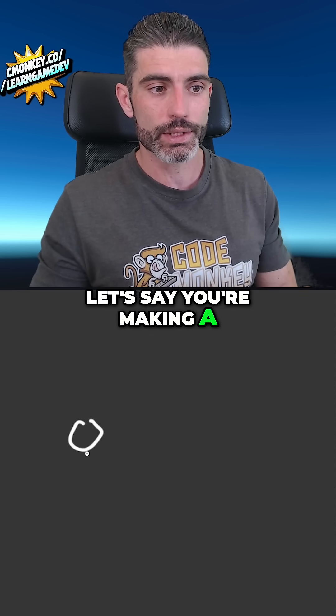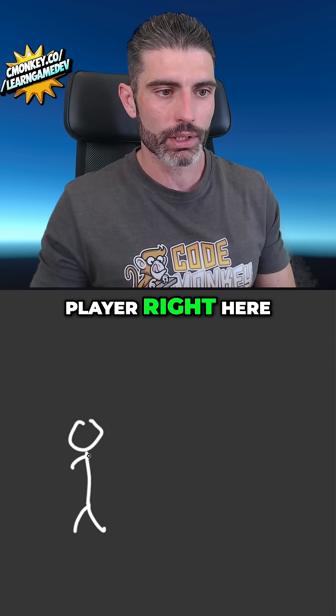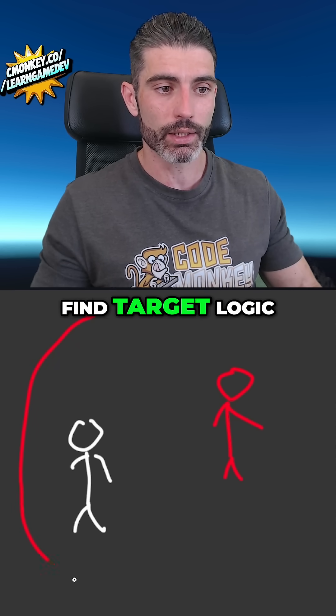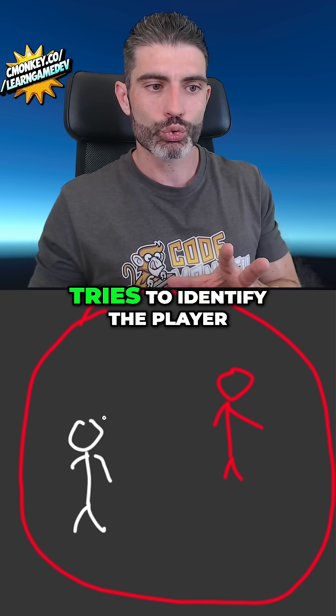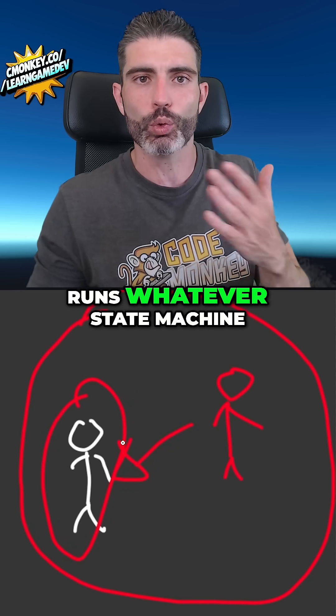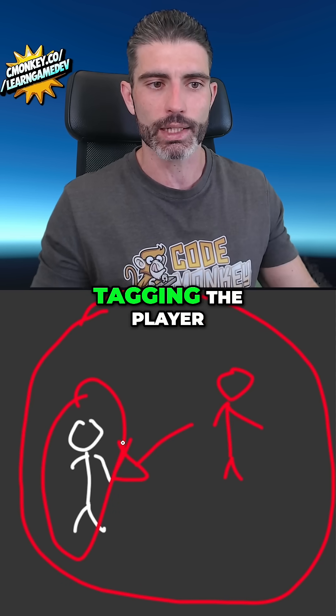However, let's say you're making some kind of action game, so you've got the player right here, and then you've got some kind of enemy, and the enemy is running some kind of find-target logic. Basically, it does some kind of sphere cast around the enemy, tries to identify the player, and if it does identify the player, sets the player as the target, and then runs whatever state machine it has for actually attacking the player.